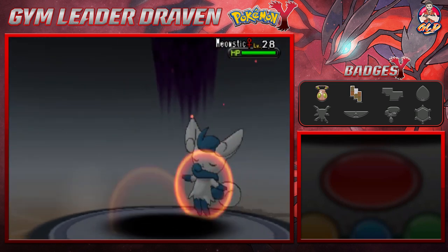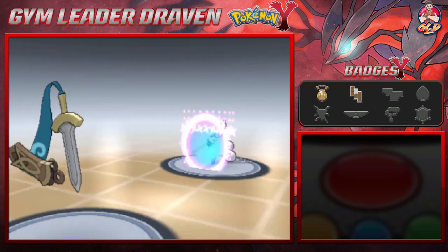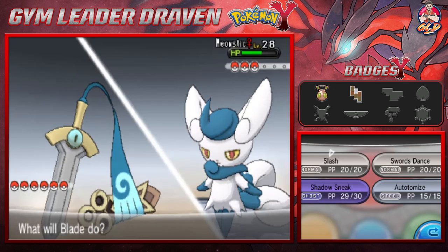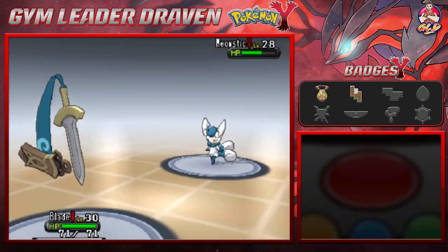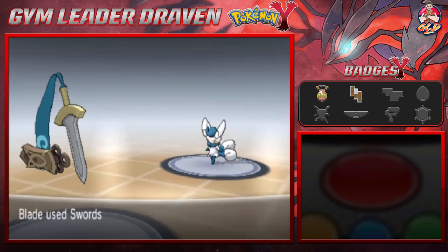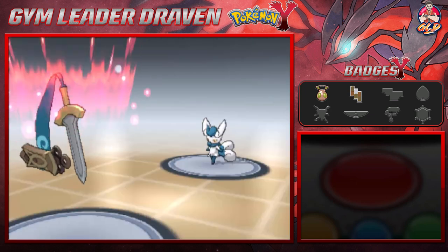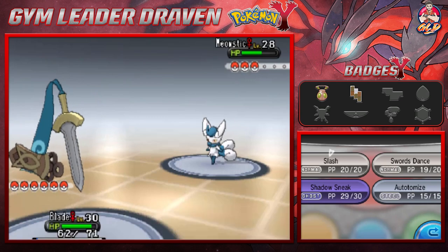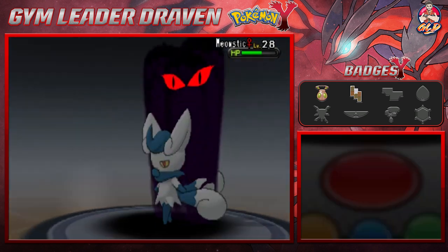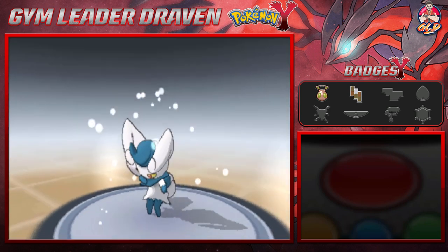Draven uses Shadow Sneak — it's super effective. Serena's Pokémon goes with Light Screen. Draven uses Swords Dance, then Serena hits with Disarming Voice, which is not super effective since it's a Fairy-type move.